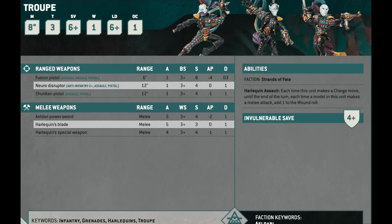Their special Harlequin weapons are free now, but they only do 1 damage. You can either give them the Harlequin's Blade with 5 attacks at Strength 3 and no AP — you don't do that — or the Harlequin Special Weapon: 4 attacks, Weapon Skill 3+, Strength 4, minus 1 AP, flat 1 damage. Pretty unimpressive — it's basically two Shuriken Catapults in close combat.